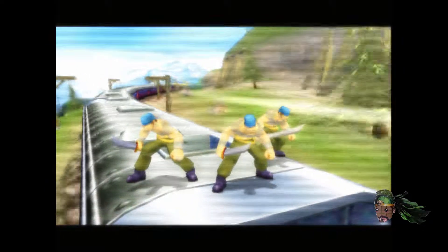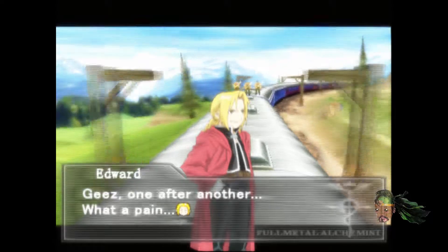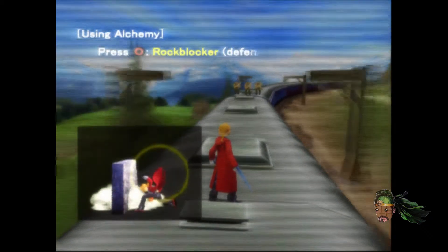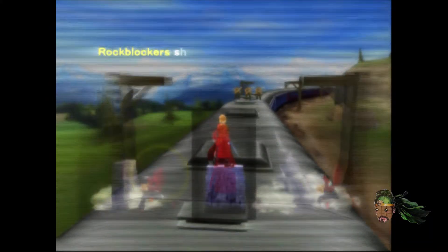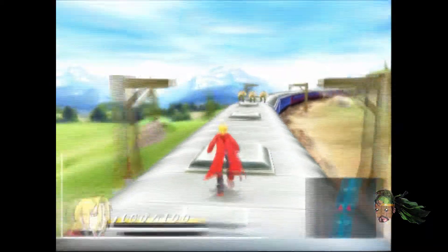Now it's time to learn something new. Oh my god, look at these 3D models. We're going to learn some alchemy now — I used a knife thing. Using alchemy! So that's the rock blocker — defense. Rock block. Hold it for rock block offense. Okay, it's pretty simple.